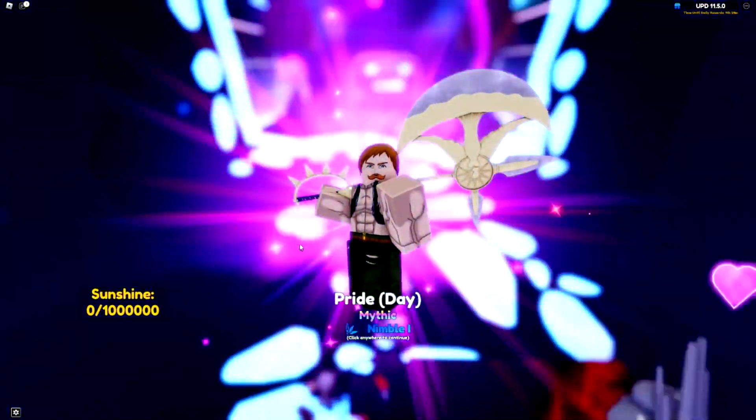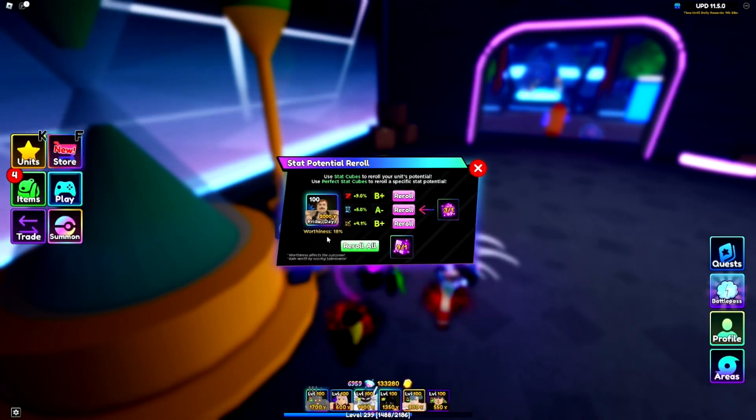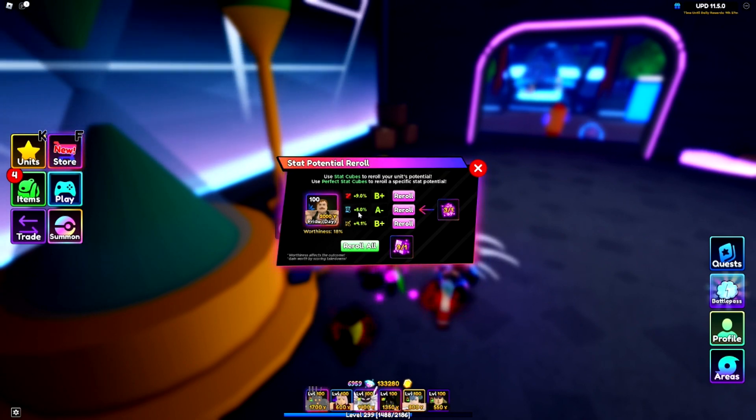Pride A Day requires 1 million sunshine. It does keep the worthiness and I still have the exact same stats, so that was not the stage where stats go up. I need to reach the next evolution for that.